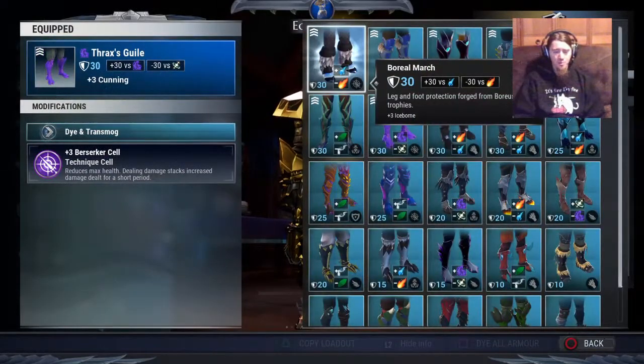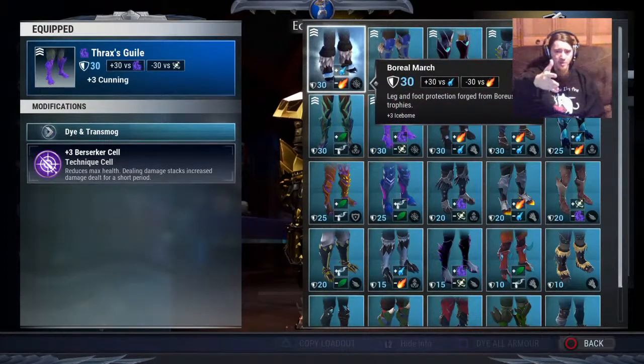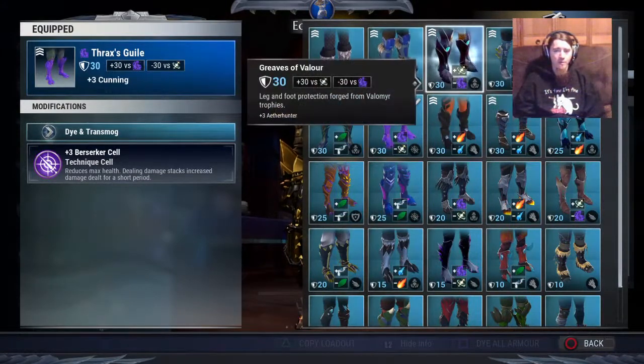For legs, Boreas Leg Pieces are really good for Discipline builds if you want a more casual Iceborne gameplay experience. Pangar Legs are another really good one for Iceborne builds — they give you the Overpower you want for repeaters and have a Defense slot. There's very little difference between these two: basically one's got a Technique slot and one trades that for an Overpower. The only defense slot you ever want to put on for repeaters is Iceborne, or if you really only have room for one defense slot, Parasitic — but that usually doesn't come up.